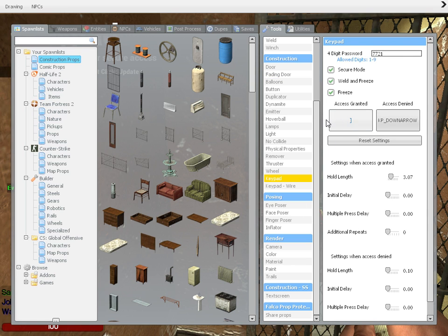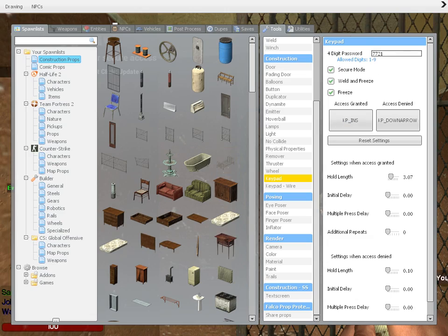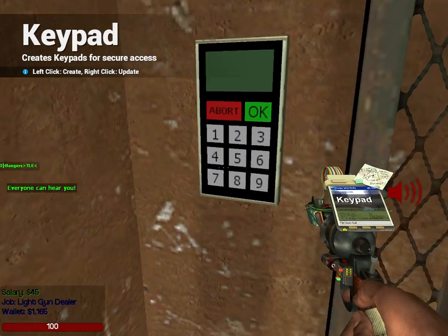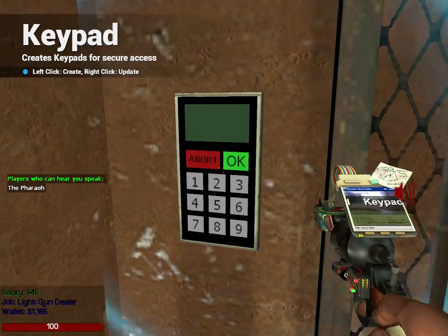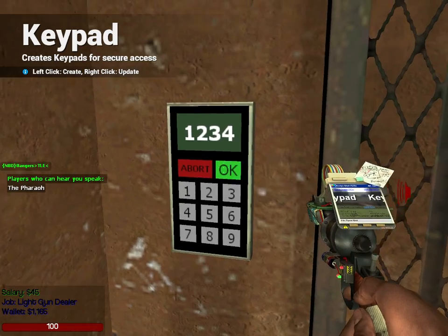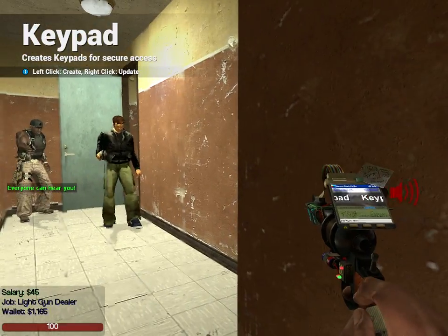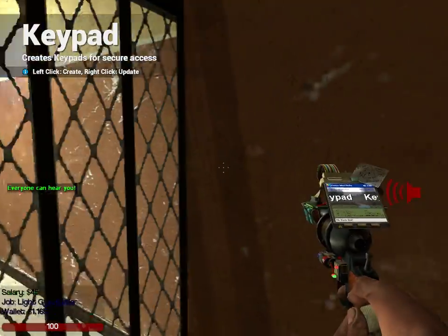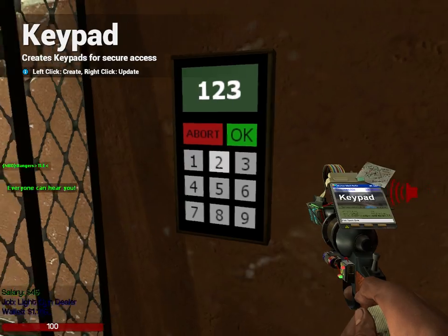Where it says 'access granted,' you put the same button in that you used for your fading door. Let's say we make our passcode 1-2-3-4 and place the keypad here. Now whenever I click 1-2-3-4 and hit enter, that turns off the fading door. But that's still not fair if they can't hack into it, so you have to put another keypad on the outside too. Now they have a chance to hack it and get in. That's pretty much all I do for security for my stores.